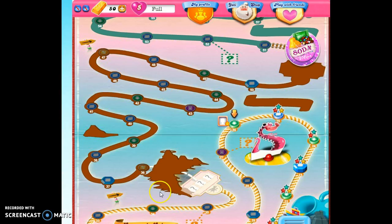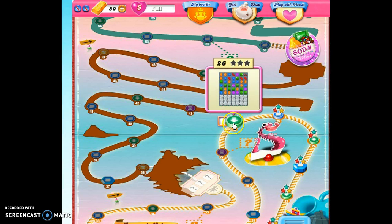Hi friends, this is Susie, your Candy Crush Guru, about ready to play level 26. I can tell by the button on the map that this is going to be a level where I need to bring ingredients down, because I can see an arrow on that green button.